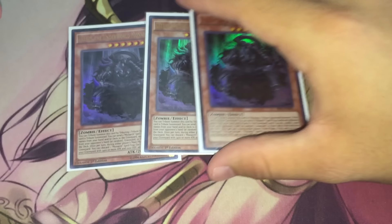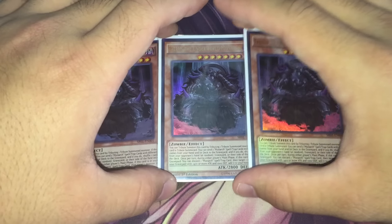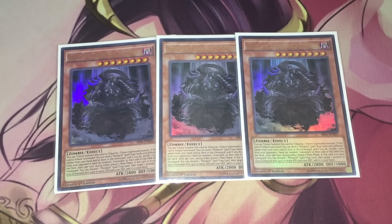Moving on, we have three copies of Erebus, because his removal effect is bananas, and just like Ether, he also gets your engine going. We have three of him and three of Ether because they're both the engine-starter monsters you want to summon.